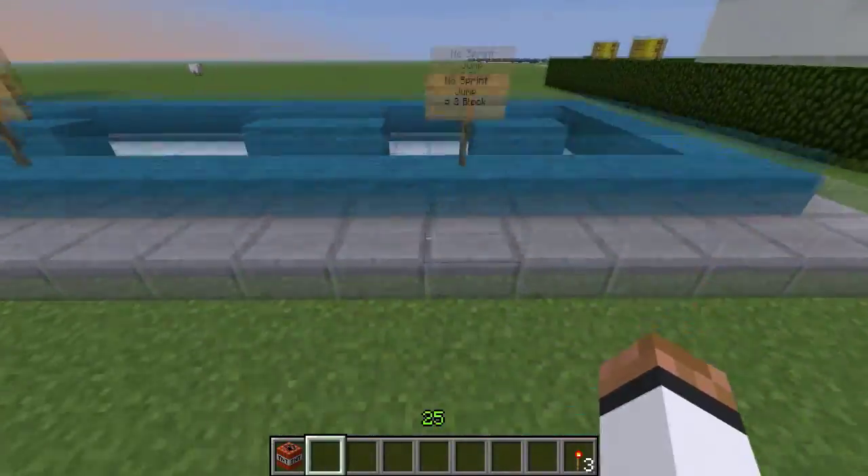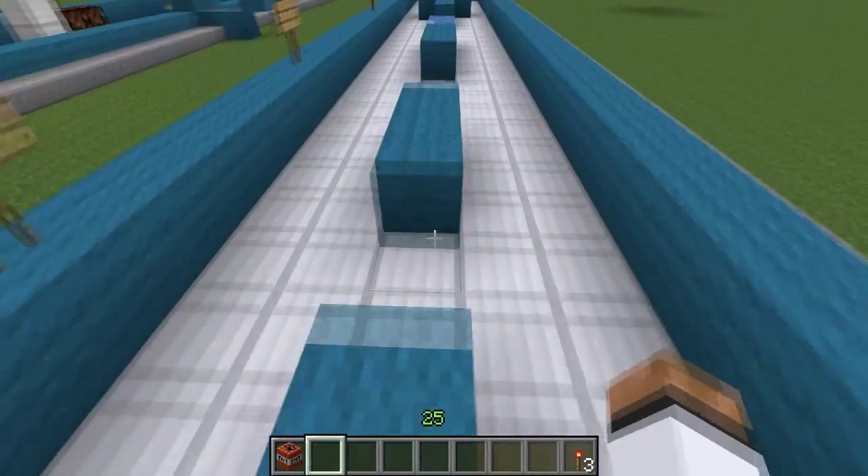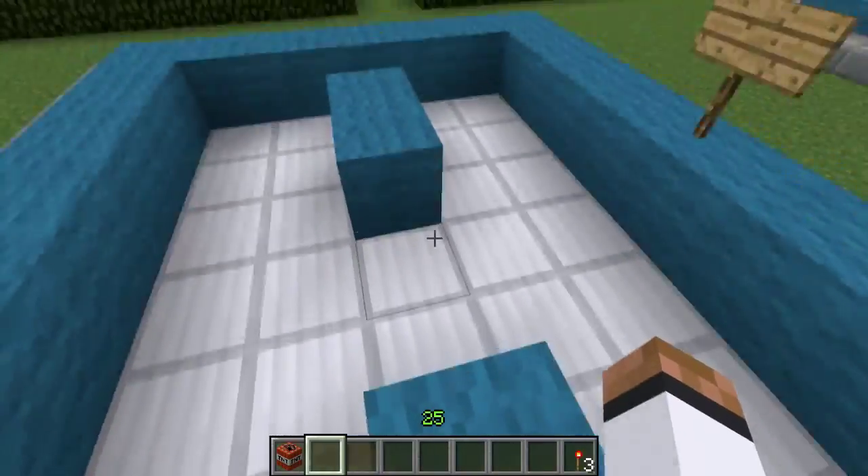First of all, we have a normal jump — no sprint, just a regular jump — and you can go two blocks. That's it, two blocks.